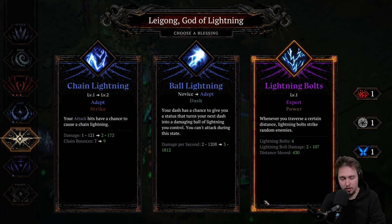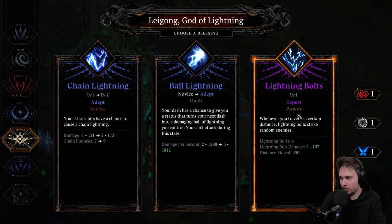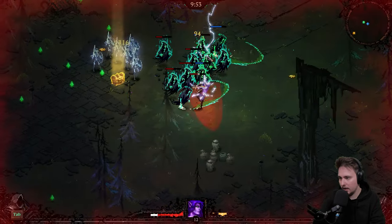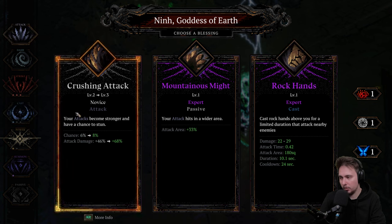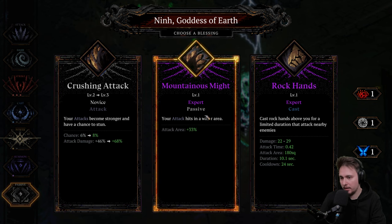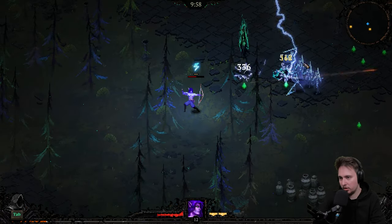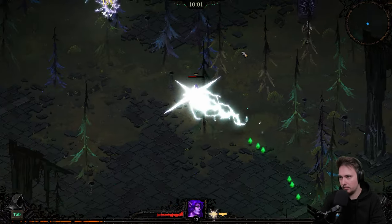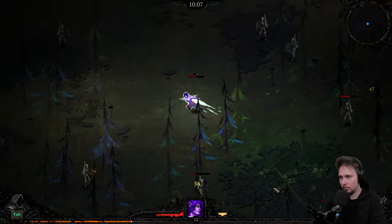Ouch, that girl hurts. When you traverse a certain distance, a lightning ball strikes random enemies — kind of nice. Or we can do this — we don't have power, so let's start with that. We'll have another way of causing damage. Rock hands! Oh, we need to do this. But I feel I need increased damage because it's taking too much time to go through them.